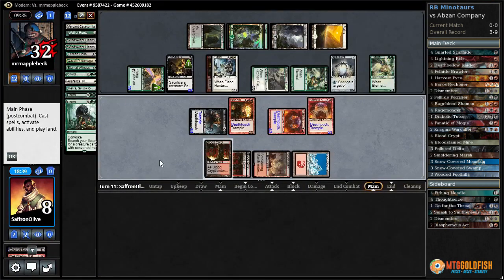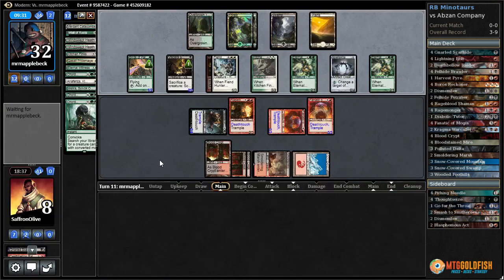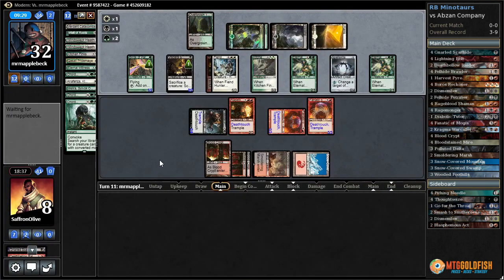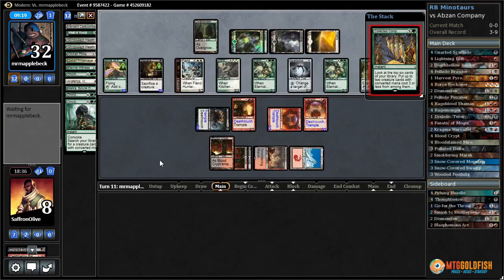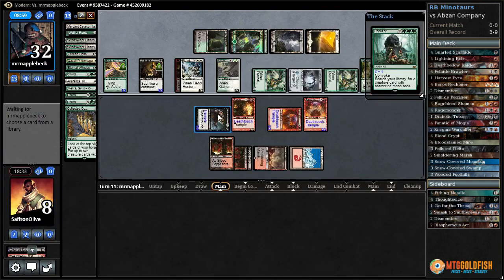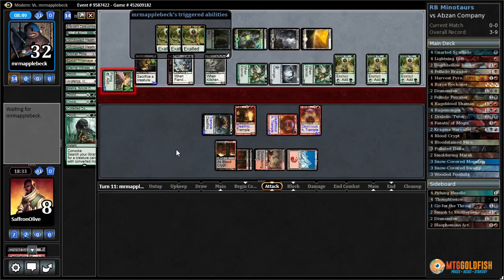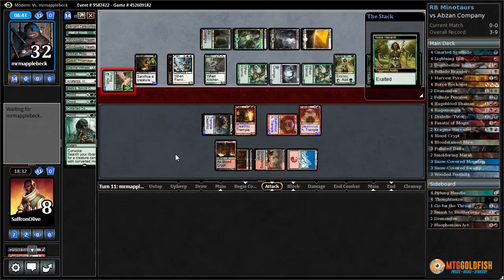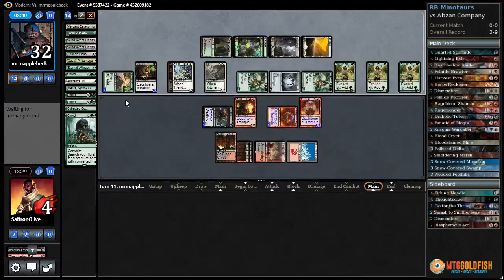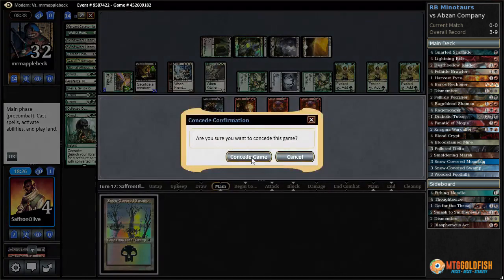If they hadn't drawn that Finks right there I think we would have won. Collected Company, Eternal Witness, Noble Hierarch — Eternal Witness can get back Chord. They got double Noble Hierarch. Witness was already there — now they can Chord. Chord x1 — another Noble Hierarch. They're going to go on the Birds plan — that wins them the game in two attacks. Down to four now — I don't know if we even draw anything here. That does it.